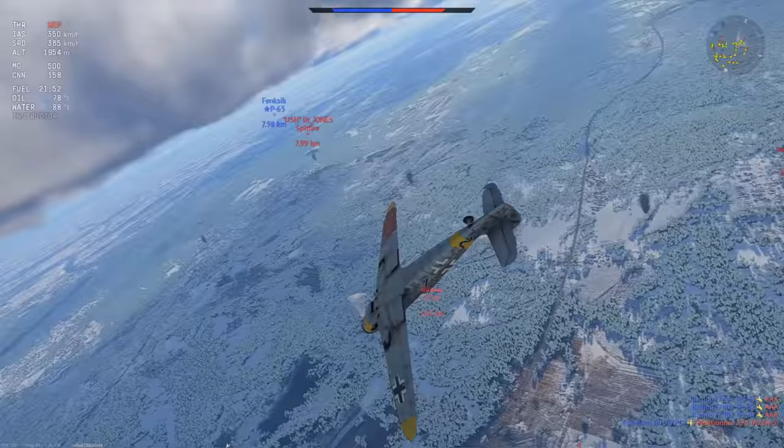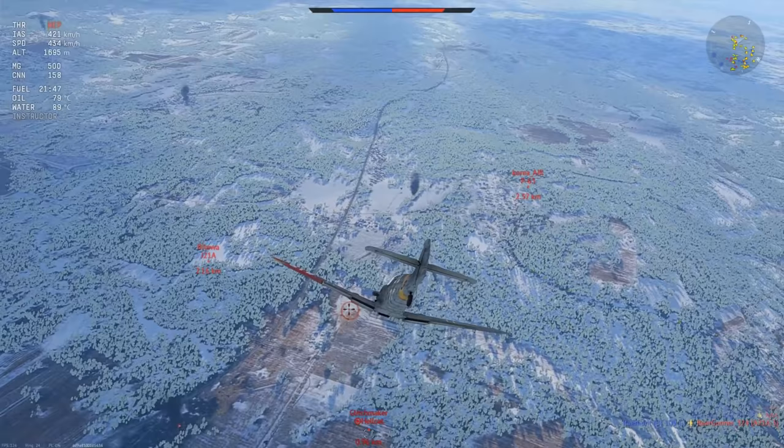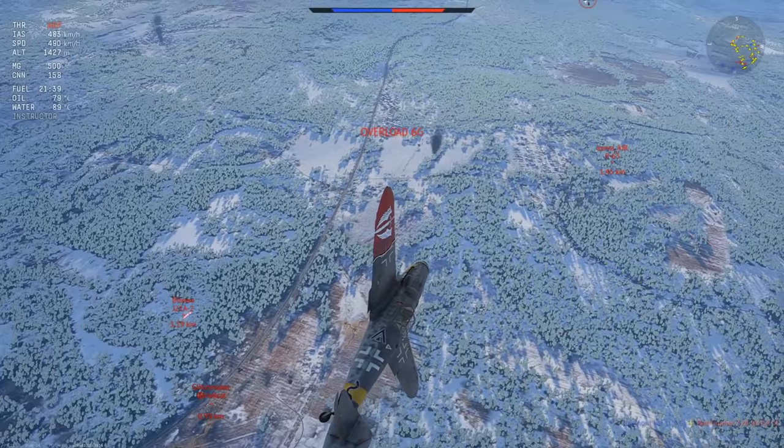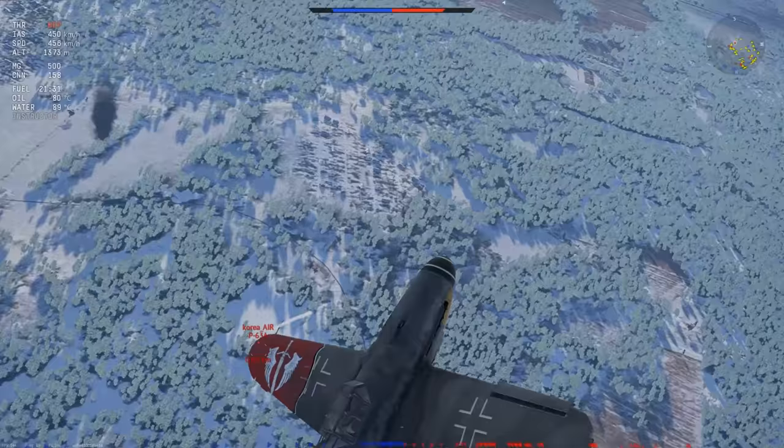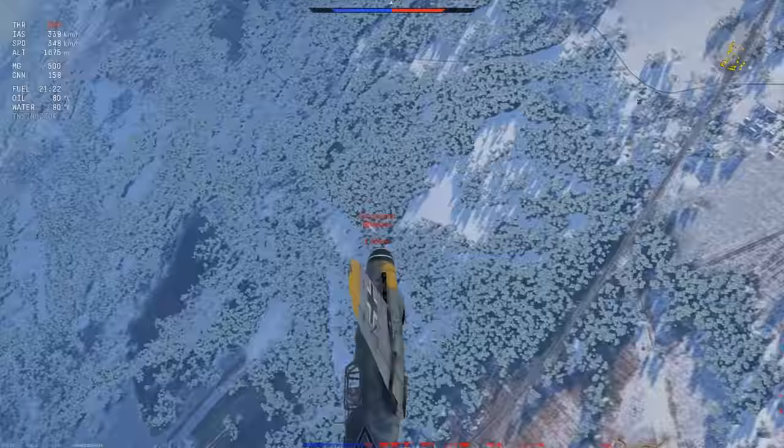If I just go straight up or do a horizontal turn, I die. So what I want to do is drain this guy of his energy and then kill him. I got a little crit on him. Now it's the same situation again - there's a J-21, so I dodge to the right to get on the side of the P-63 while also dodging the J-21.